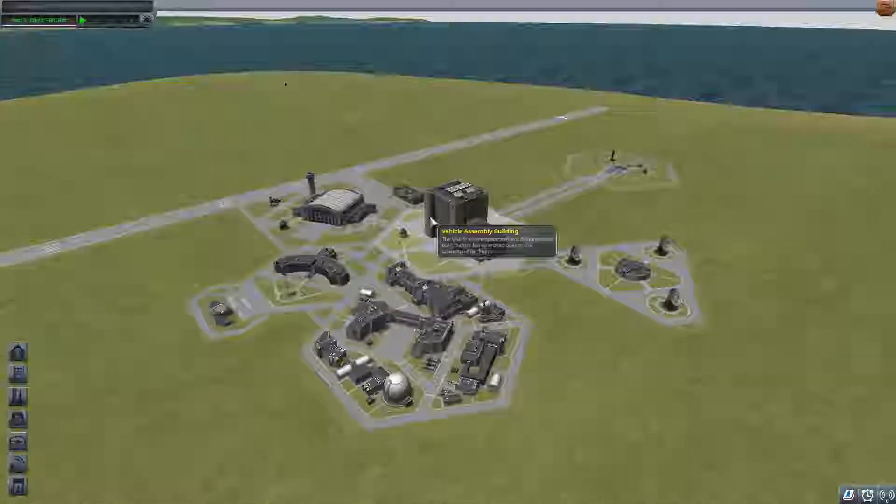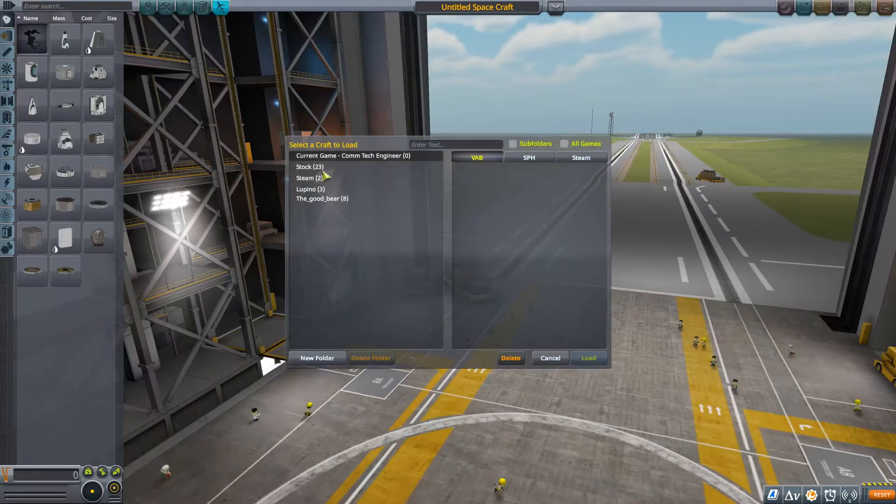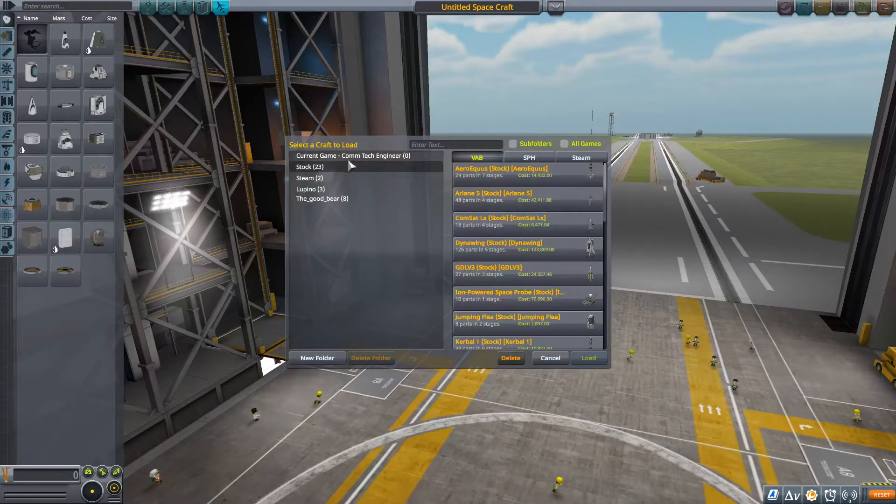Just to keep this video short, I'm not gonna go through building a rocket. I'll try to pick one of the pre-built ones just to see if we can get it into orbit and return to Earth. I haven't played this game in about two or three years, so I'm kind of rusty. Hopefully we can get it to orbit a few times and then return, but we'll see what happens.